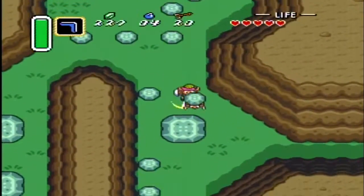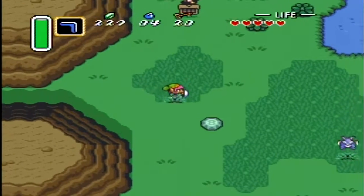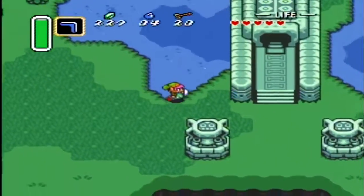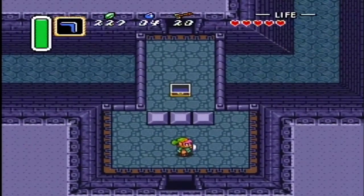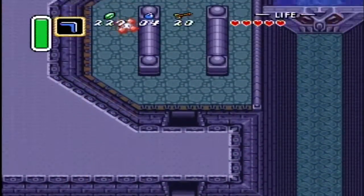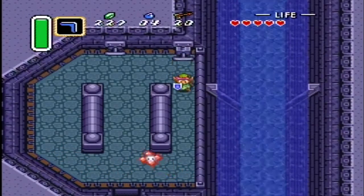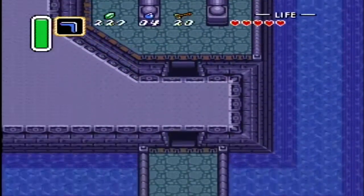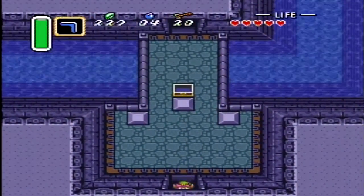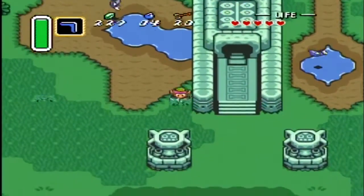Beat it! I got a sword and I'm not afraid to use it. Pulling that releases the water from this reservoir — like a watering hole. And there we have it, a heart piece right there.